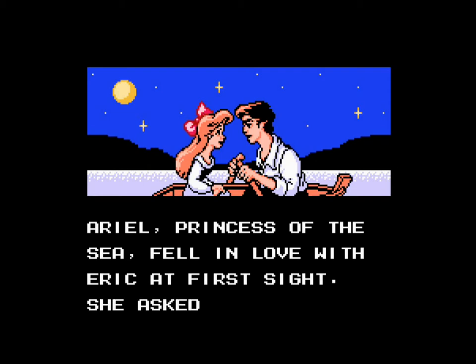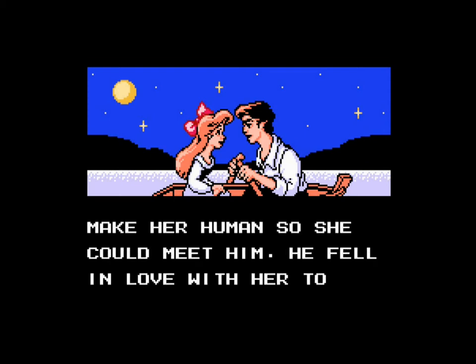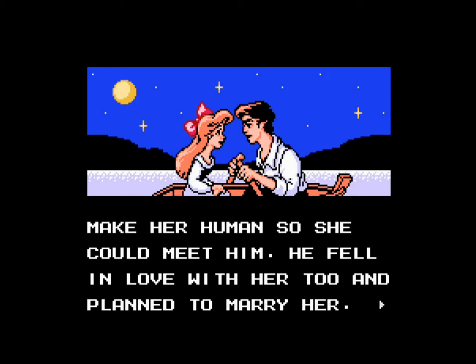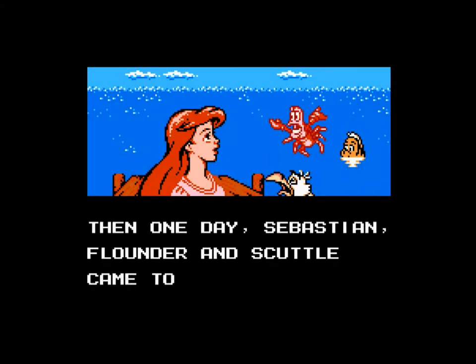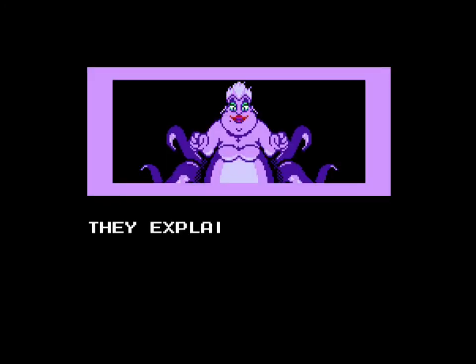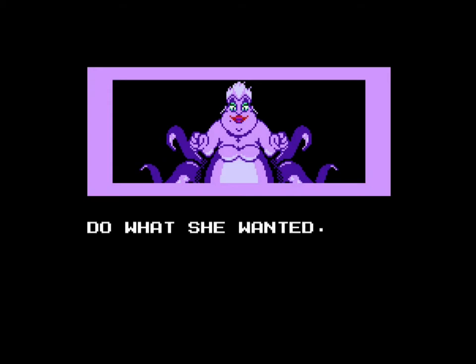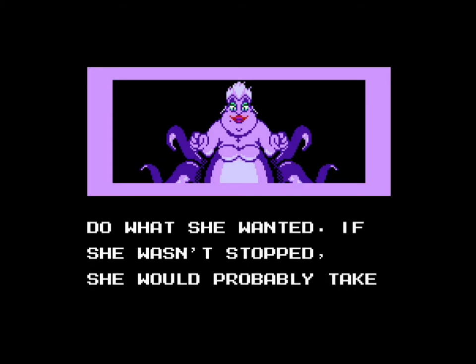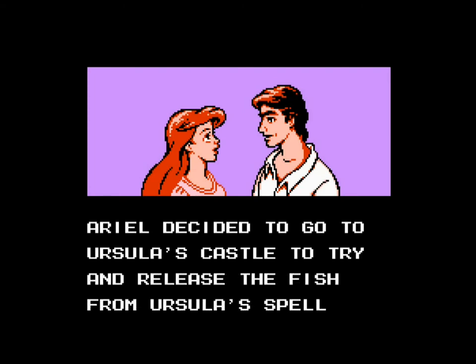Looks like we have a brief opening here. Ariel, Princess of the Sea, fell in love with Eric at first sight. She asked Ursula to make her human so she could meet him. He fell in love with her too, and planned to marry her. Then one day, Sebastian, Flounder, and Scuttle came to see Ariel in a big hurry. They explained that Ursula had cast a spell over the fish of the sea so they would have to do what she wanted. If she wasn't stopped, she would probably take over the whole sea. Ariel decided to go to Ursula's castle to try and release the fish from Ursula's spell.